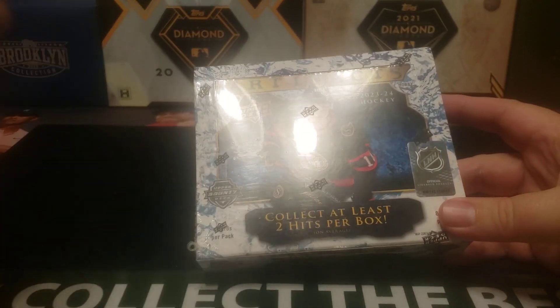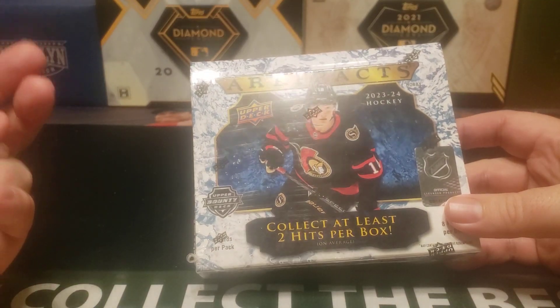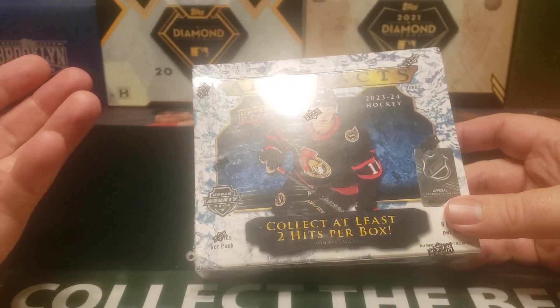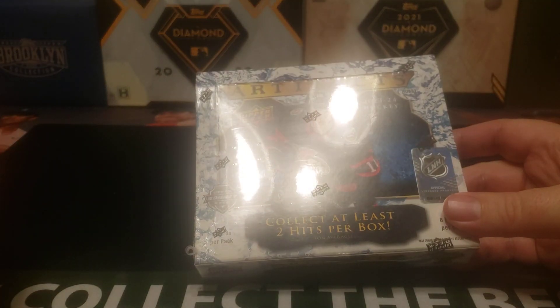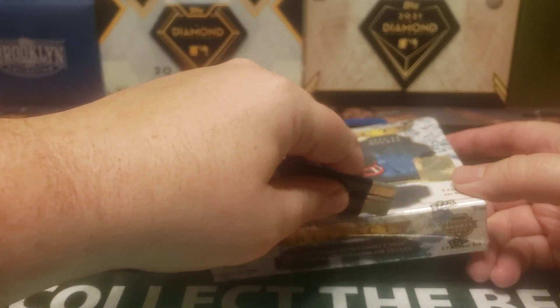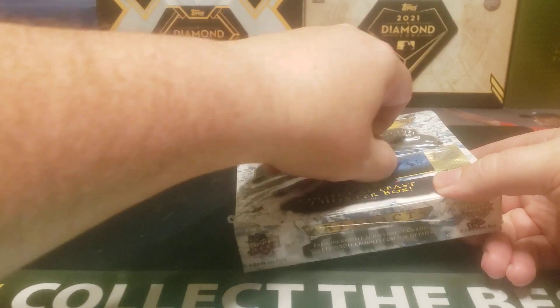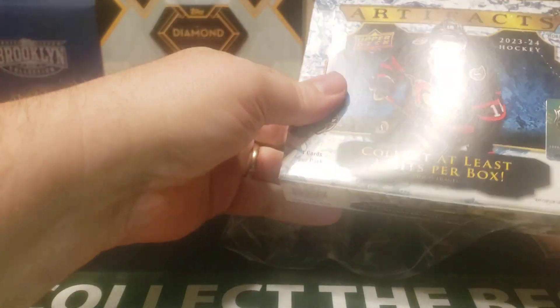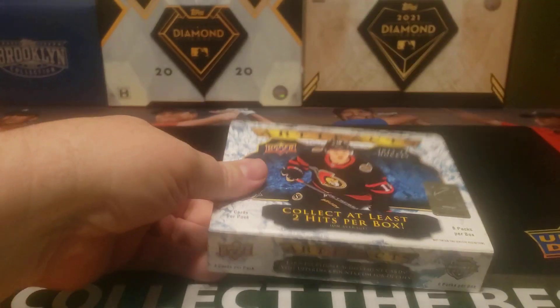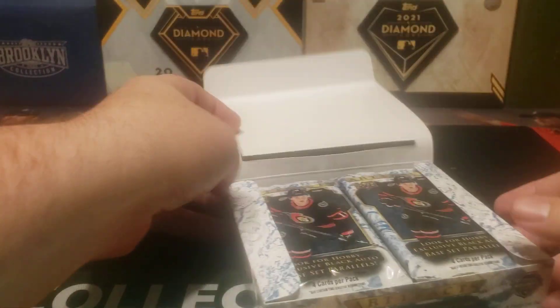Featuring at least two hits per box. In Artifacts, hits mean jersey cards, these Orem cards which I'm not a huge fan of, acetates, and autos. You shouldn't expect to get an auto in a box — they run maybe roughly one every other to one every three boxes or so. Four cards per pack, eight packs per box, so it should be a pretty quick rip.